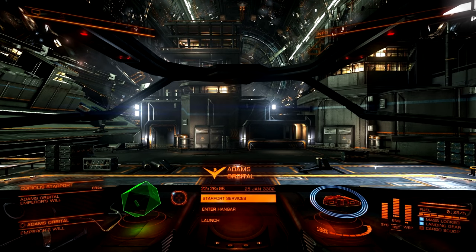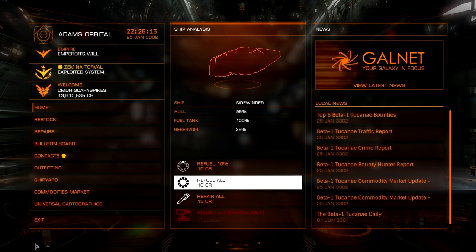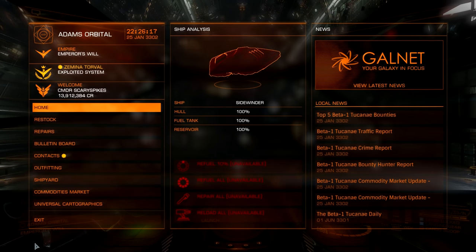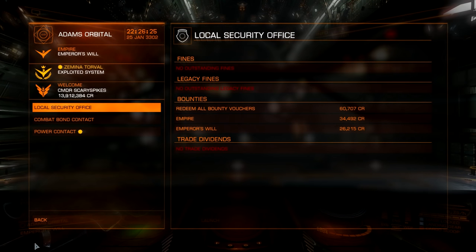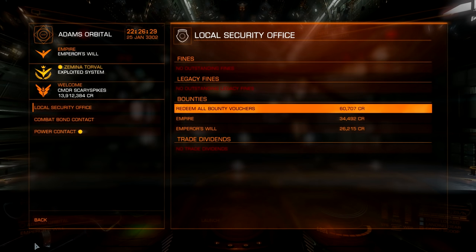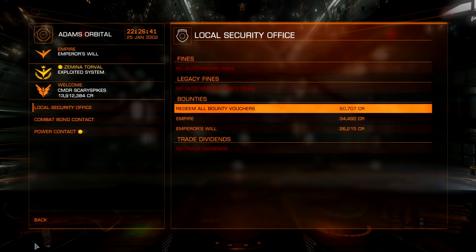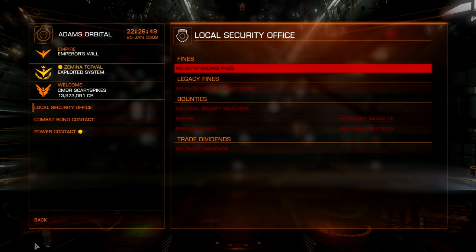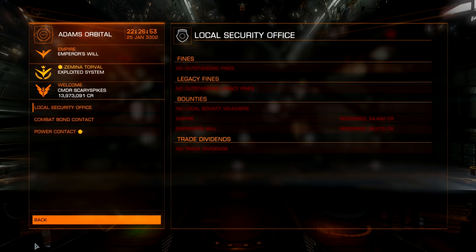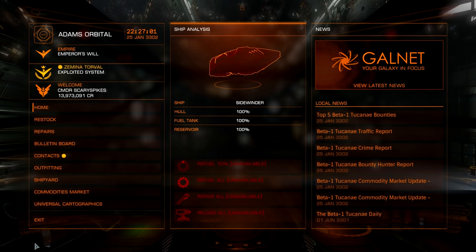Now that we're in the station, we go into the Starport Services menu. Always make sure to refuel and repair whenever necessary. Then go into Contacts — in the Contacts menu you'll be at the local security office by default. Head over to the right hand side and go to Redeem All Bounty Vouchers. We've got bounties for the Empire and Emperor's Will, totaling 60,707 credits. Click confirm — and there you go, you've just redeemed some bounty vouchers from hunting down pirates in a resource extraction site. Hopefully that's been very helpful — leave a like, subscribe if it's your first time, have a great day and we'll see you in the next video!